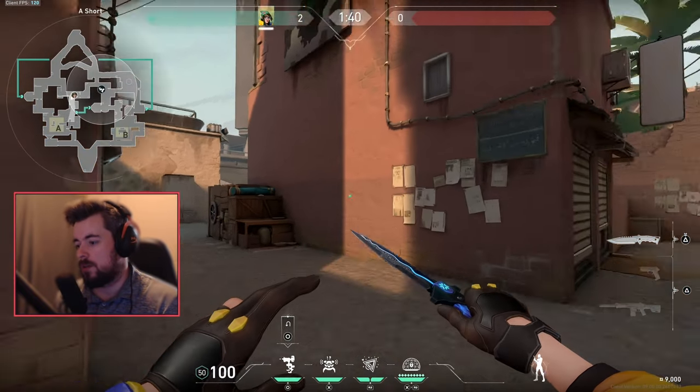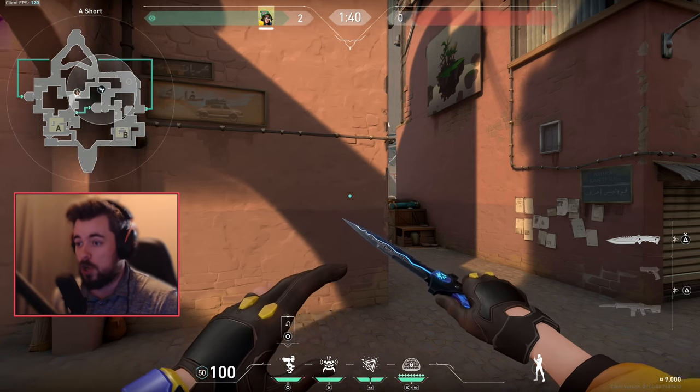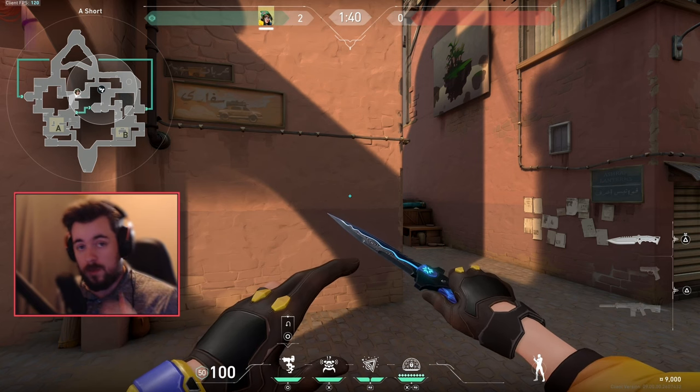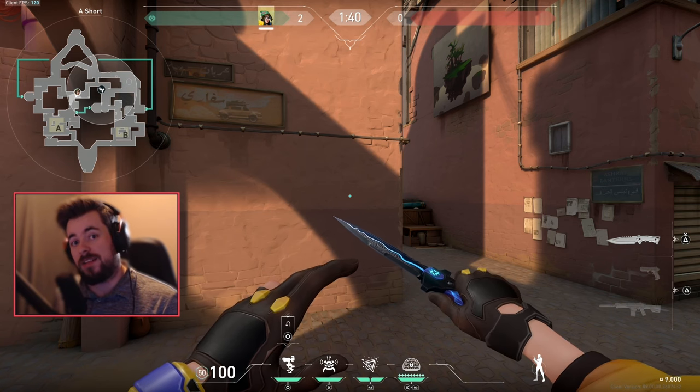To recap: your goal as an offensive sentinel is to gather and provide as much information to your team as possible, while giving as little information to the opposing team as you can. Your job is to be one of the last people alive. Sentinels and controllers are supposed to survive each round — duelists engage gunfights, initiators set up duelists, while controllers and sentinels control their portion of the map and provide information for what they're protecting.